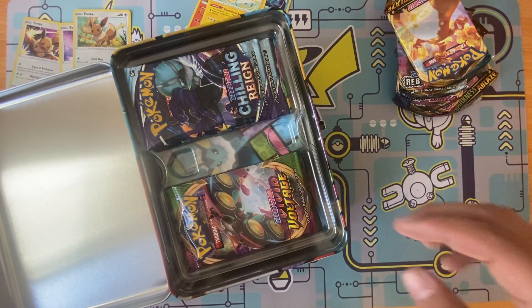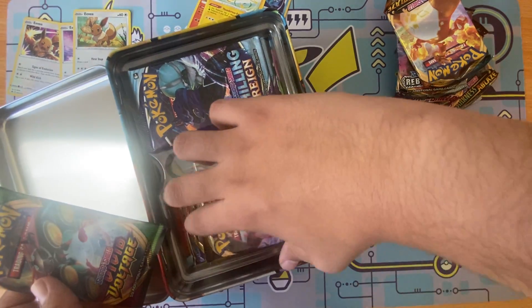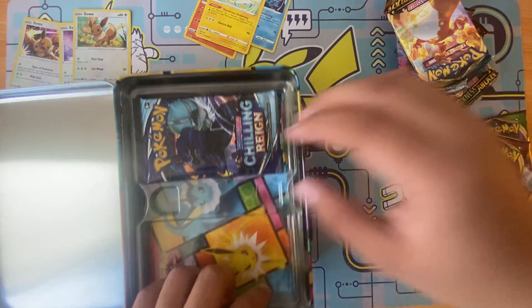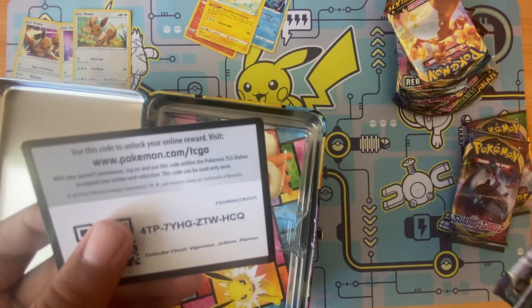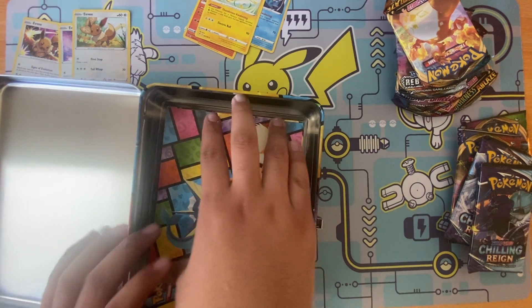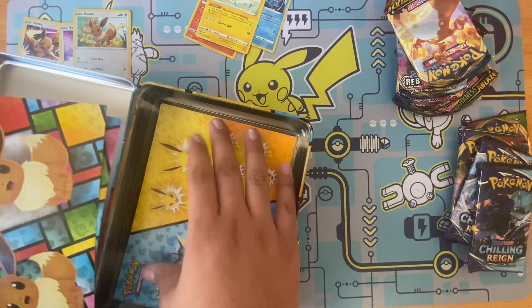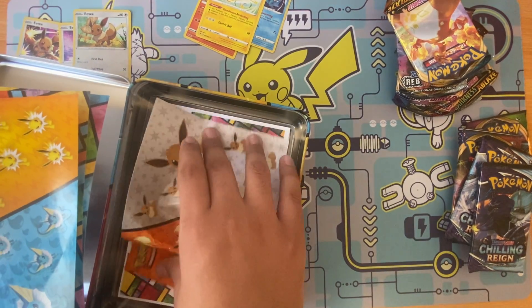Inside the lunchbox we get Vivid Voltage, Rebel Clash, Sword and Shield base, and two Chilling Reign packs, plus a code card. You also get stickers — Flareon, Jolteon, Vaporeon, and Eevee stickers too.